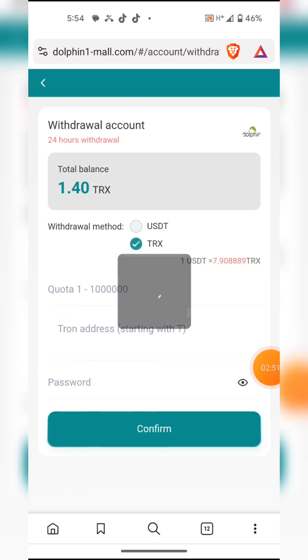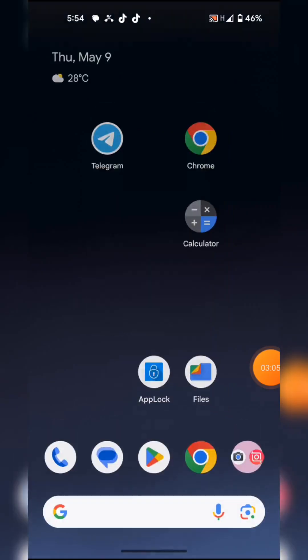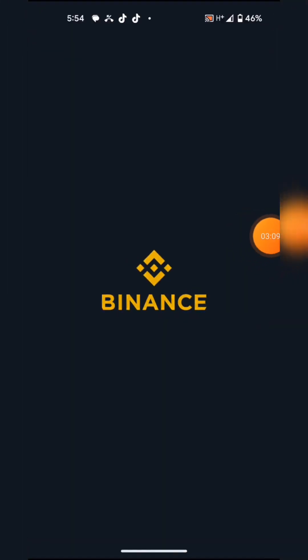The withdraw button asks whether to withdraw in TRAX or USDT. I'm going to withdraw in USDT, so I'll copy my Tron address from my Binance account.